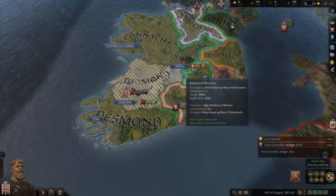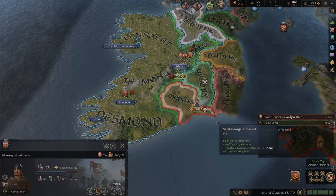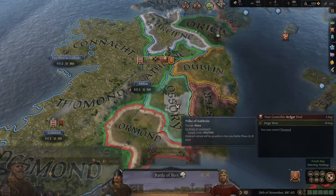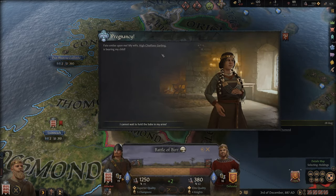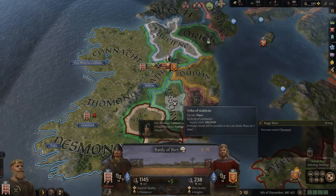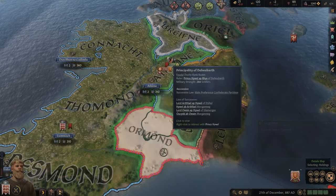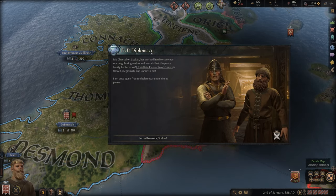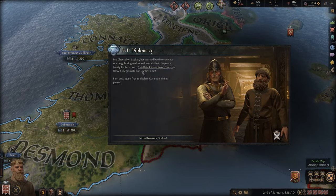We are taking territory but he is not giving up entirely - he's still fighting back. Let's destroy his army once more; it's pretty low now. And finally, my wife - High Chieftess Gerberg - she is pregnant, so we are awaiting a child. Very important. There we have defeated the army for good now. My Chancellor Selen has worked hard to convince neighboring realms that the peace treaty I entered with Flanagan is flawed.